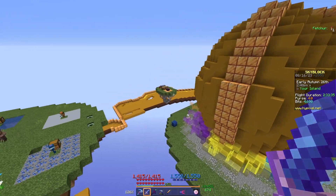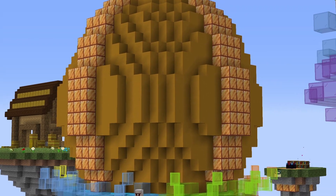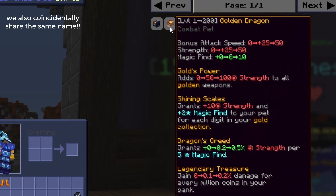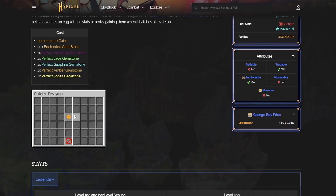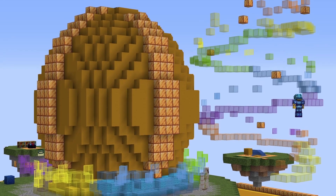So we all know the egg — it's the centerpiece of my Skyblock island and it's meant to represent the golden dragon pet, one of the best combat pets in the game. But right now I can only dream of it really, but I could still build it.